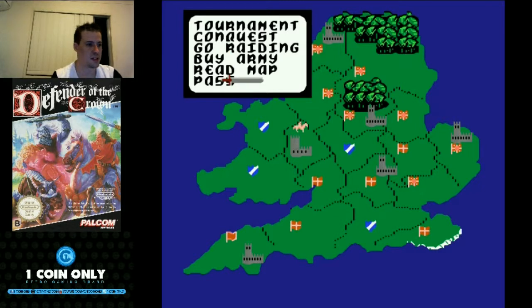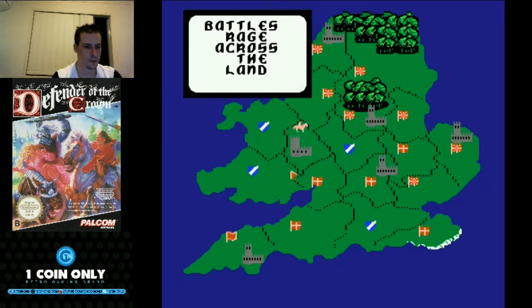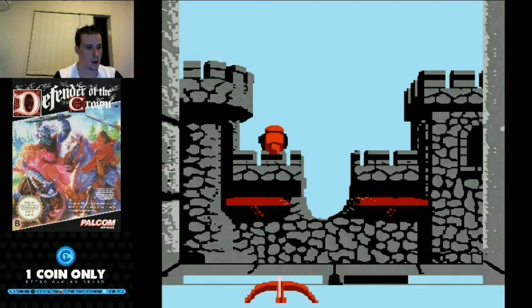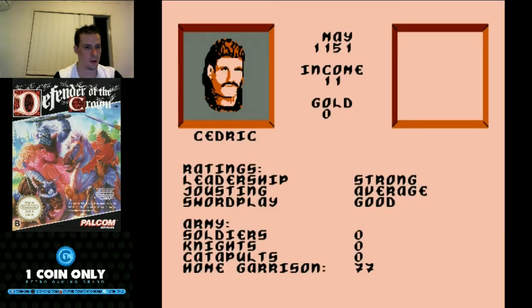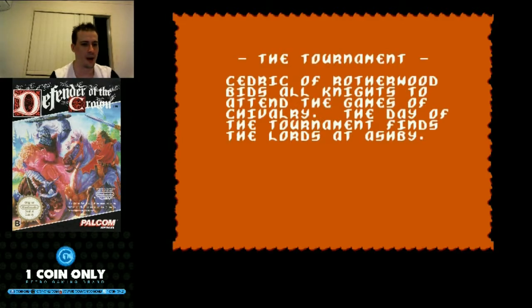It's about time we do some serious conquesting — no more messing around. We're going to buy army — buying ourselves a catapult because one of these Normans is quite weak now. One catapult and a bunch of soldiers — we should be really, really good here. Always under freakin' siege. Just once I'd like one go where I'm not being harassed. If you miss on the siege defense it's going to really hurt our army numbers.